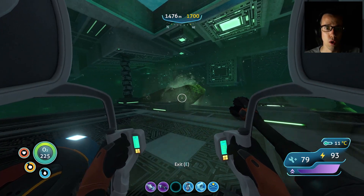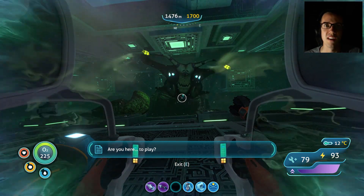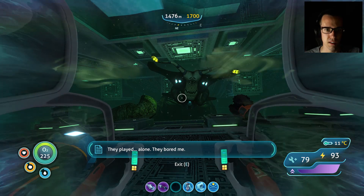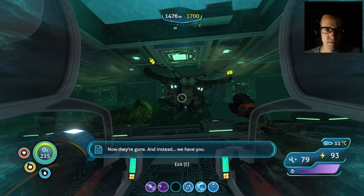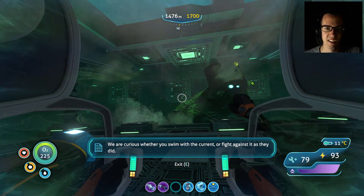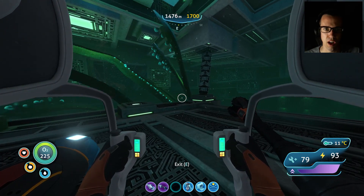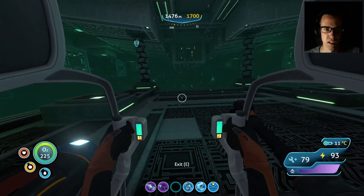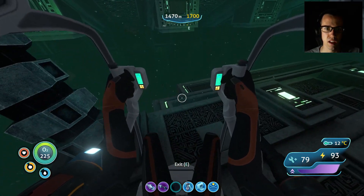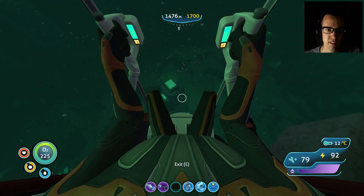Whoa. That would be why — this is the thing that's been talking to us. 'Are you here to play? Others came here once, they built these walls, they played alone, they bored me. Now they're gone. And instead we have you. We are curious whether you swim with the current or fight against it, as they did.' What's the correct answer? Do I go follow that thing? Holy crap, this place is big — or deep, rather. Okay so that's a stalker. I guess we just jump off the side? Screw it, let's go.